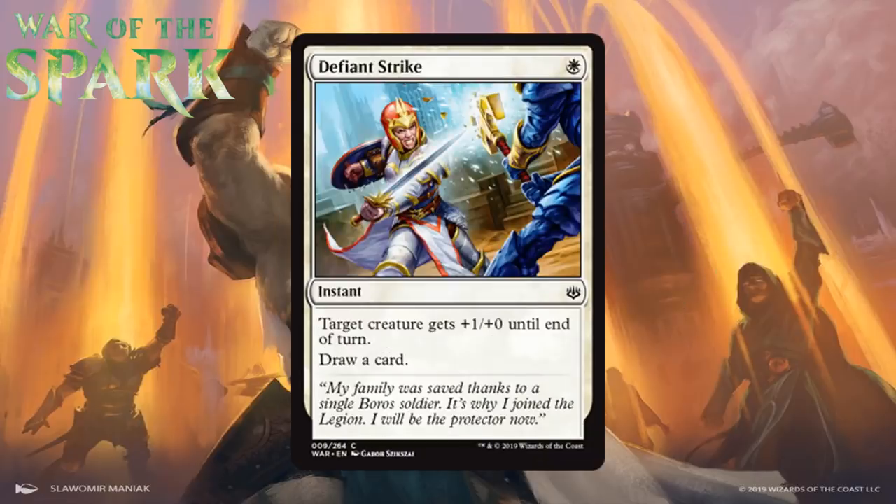Next, we have Defiant Strike, which for one white mana is a common instant. Target creature gets +1/+0 until end of turn and you draw a card. Last time we saw this it was surprisingly good in Khans of Tarkir because the prowess mechanic was all over the place — not the case here. +1/+0 is the kind of stat boost that will have very little impact on combat most of the time, and normally you want your combat tricks to help your creature win against larger creatures. This does cycle itself, which keeps it from being unplayable, but it still isn't very good. I'm giving it a D.